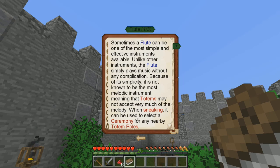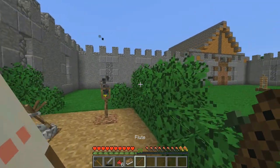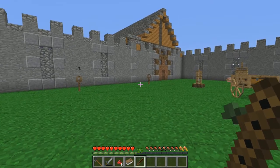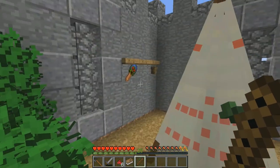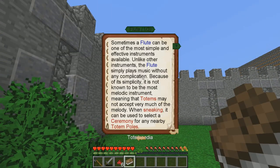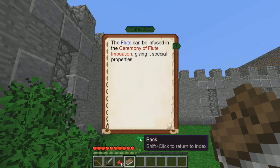When sneaking, the flute can be used to select a ceremony for any nearby totem poles. Let's grab the flute - if I right click on it, it plays a little bit of music. If we sneak... it's not letting me. Just a little lag spike. There we go.